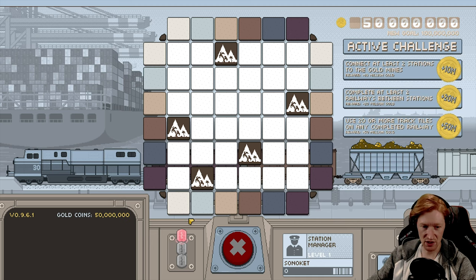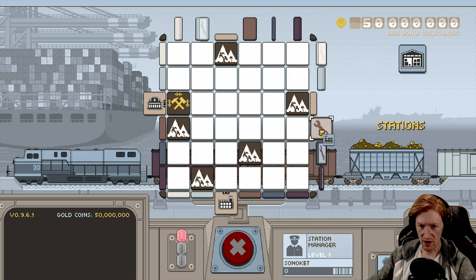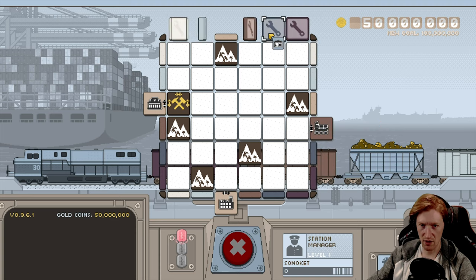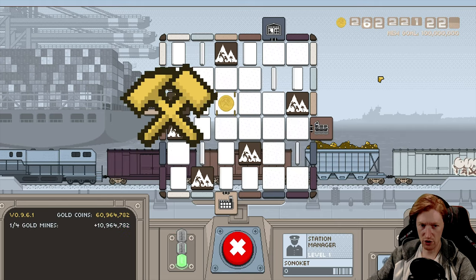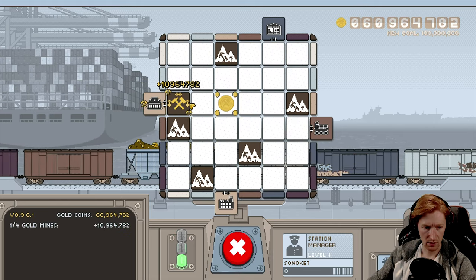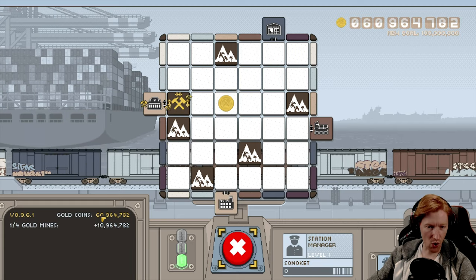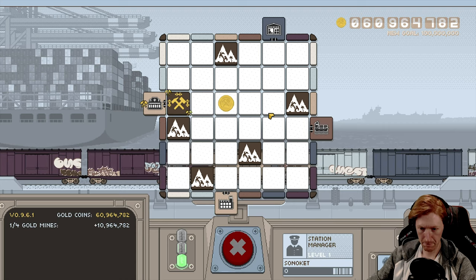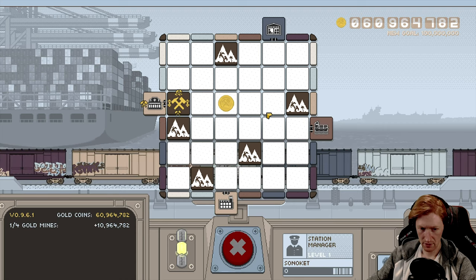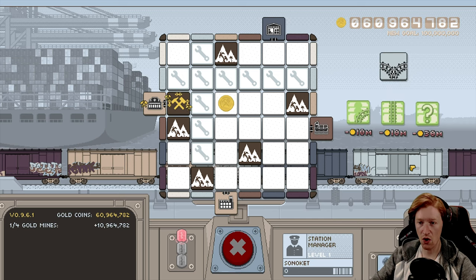I'm station manager — okay, that's important. Connect at least two stations of the gold mines. Here's the question: where do we start? I'm super confused right now. These are various stations that I guess I have to put down. Bonus tile right there — that should be easy to do. Wow, that made us a lot of money: 60 million coins! So we click this button... the train stopped, okay. Now we have pieces, here we go.